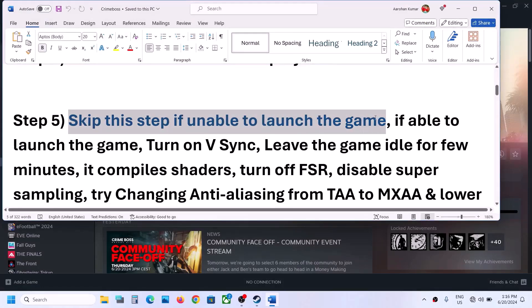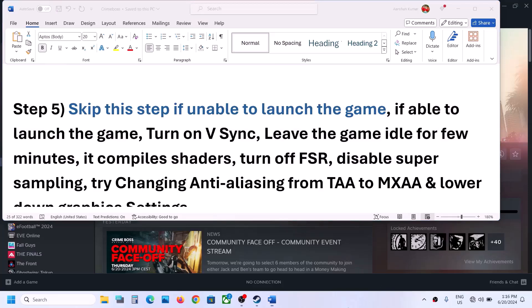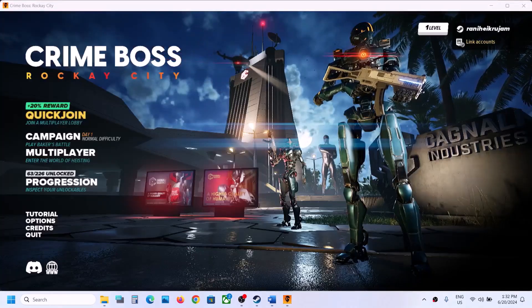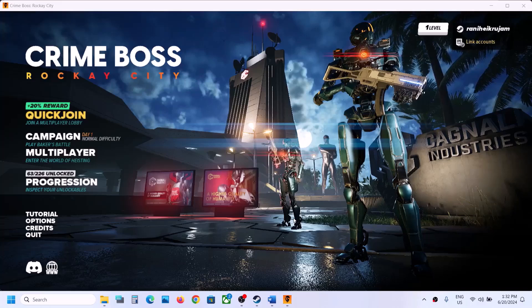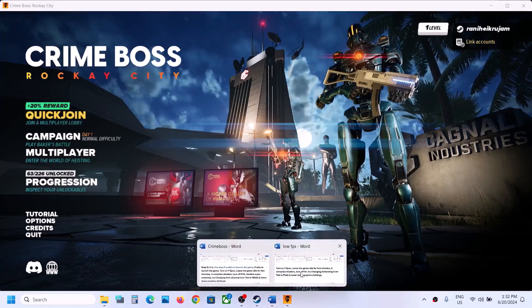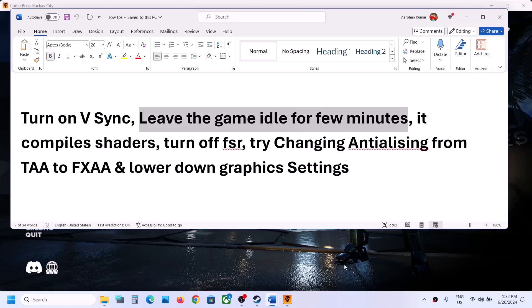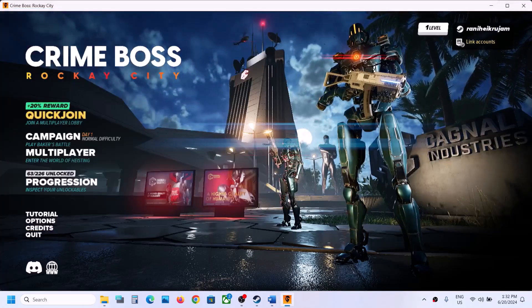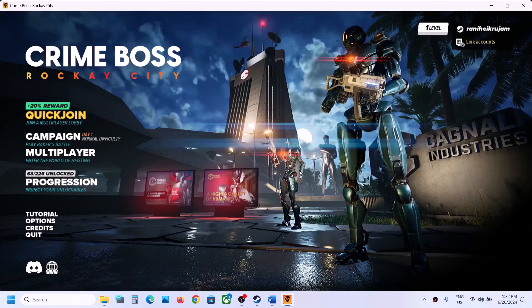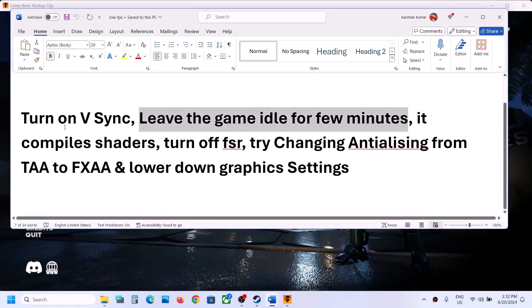Note: you can skip this step if you are unable to launch the game — these steps are for if you can launch it. Once the game launches, leave it on the menu screen idle for a few minutes. It actually compiles shaders in the background. Then also turn on V-Sync.